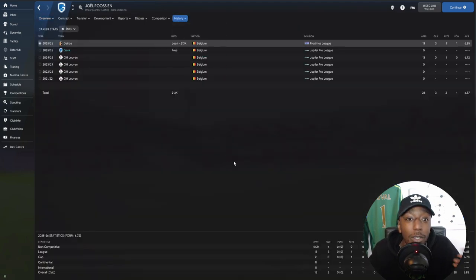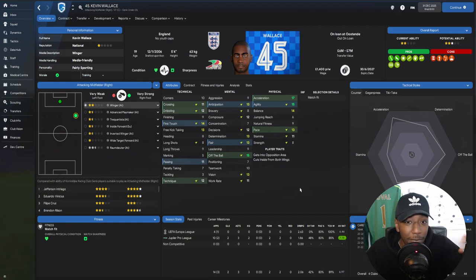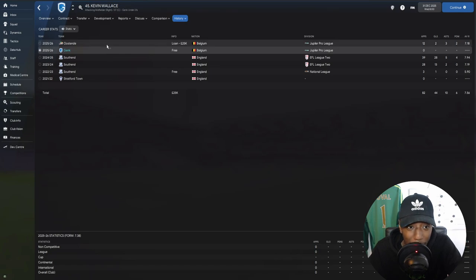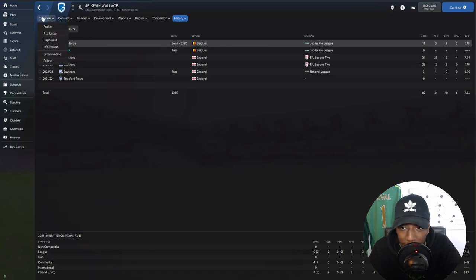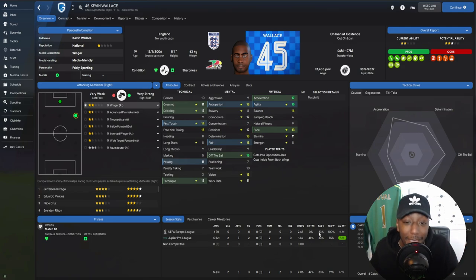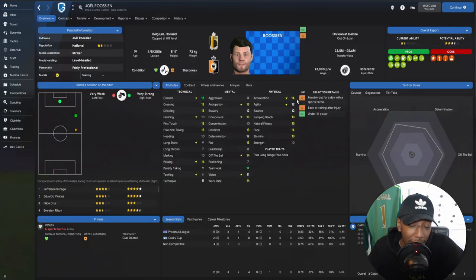Joel Rusin is currently out on loan where he's played 13 games and scored 3 goals — playing decently enough to come back and develop further. Another player I wanted to show is Kevin Wallace, signed from Southend who were in League Two. He's already playing in the top flight. We loaned him out and he's played 12 games, scored 2 goals, 3 assists, 2 man-of-the-match awards, and an average rating of 7.18 in the top league. His attributes show decent acceleration, agility, balance, pace, off-the-ball movement, and flair. His value is now 7 million pounds — we got him on a free. Joel Rusin's value is 5.6 million — also a free transfer.